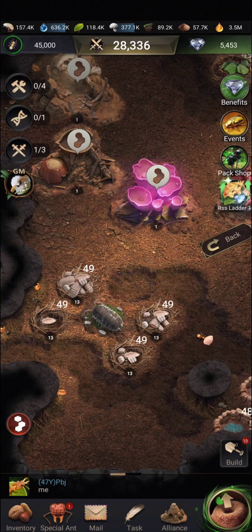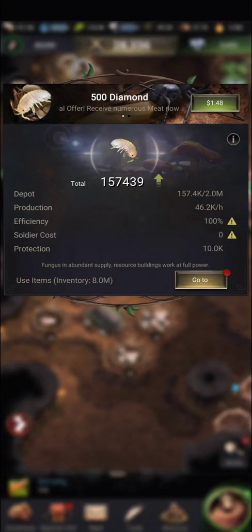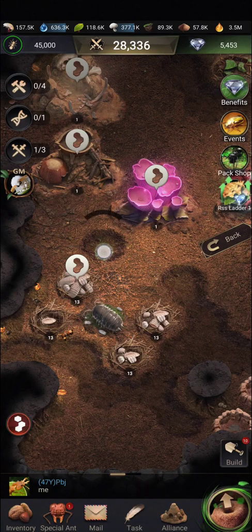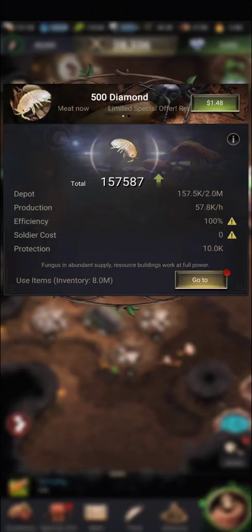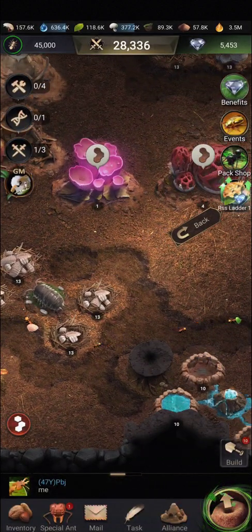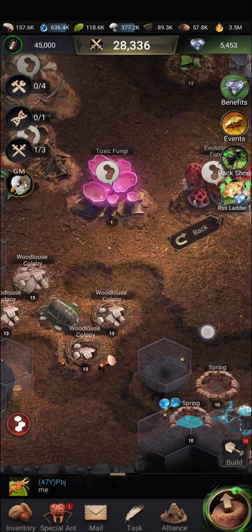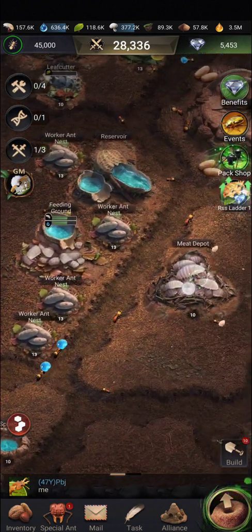If I go to my meat-producing colony and remove the connection from one of the tunnels, the production actually drops. It was just over 50 thousand — it has dropped now to 46.2. And once I join it back up it goes back to the normal 57.8.